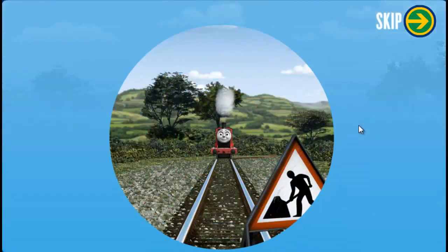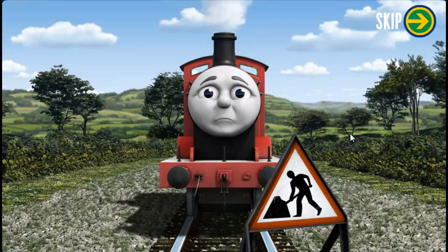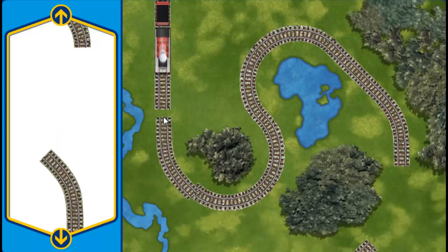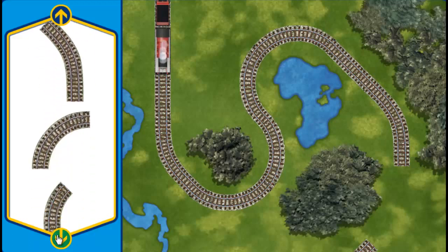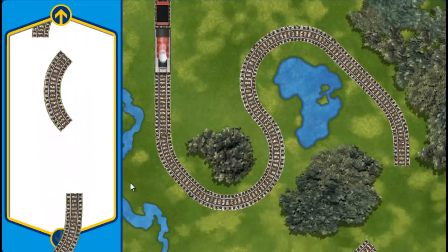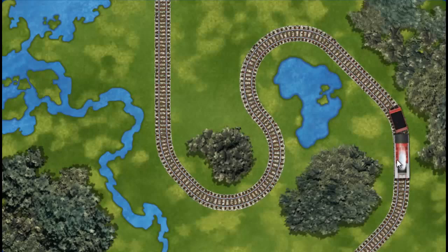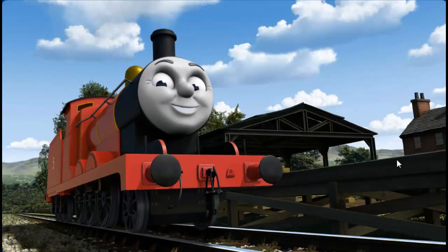Sir Topham Hatt — James sets out for Farmer McColl's Farm. Suddenly, his way is blocked by track repairs. Can you help fix the track so James will be on time? Make the repair using the track pieces. That's one! Almost done! Well done! James can now complete his delivery. Full steam ahead! James is arriving at Farmer McColl's Farm right on time thanks to your help.